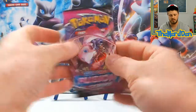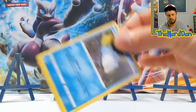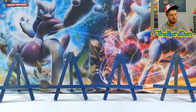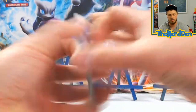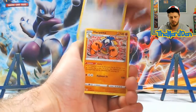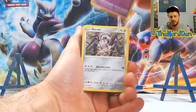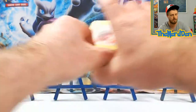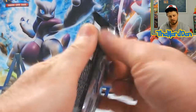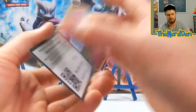Jumping right into this Fusion Strike. I'm going to keep all the packaging as nice as possible for the three winners. From this pack we got a Pansear, Snubble, and an Electrode — Non-Holo. Let's drive into this Chilling Rain. Maybe we can pull some good cards. Always constantly looking for that Blaziken Altar.